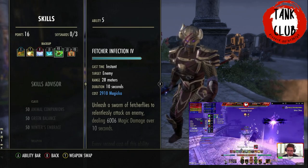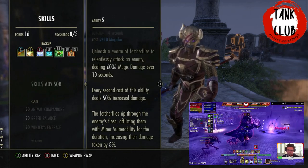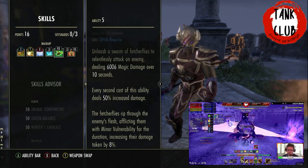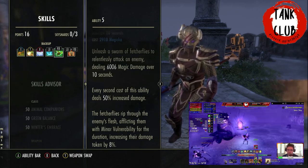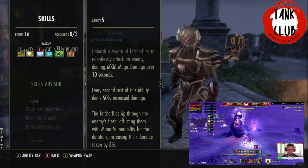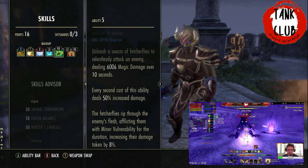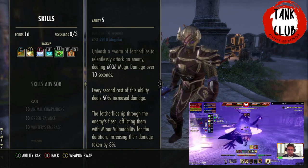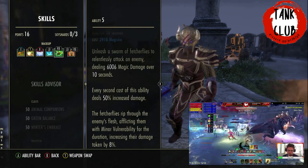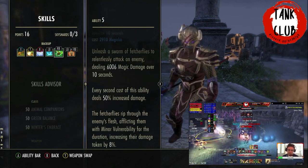We've also got Fetcher Infection, which is a debuff on the enemy. You need to keep this on Zimaja as much as possible throughout the fight. It gives Minor Vulnerability, meaning your group will do 8% more damage to whatever it's applied to — absolutely important to keep this up to increase your group's damage. It also gives us the 12% Magicka recovery via the Animal Companion passive when it's on the bar. Because it's not a priority skill and has to be cast roughly every 10 seconds, it's on the back bar even though Leeching Vines and execute skills need to be on our front bar.